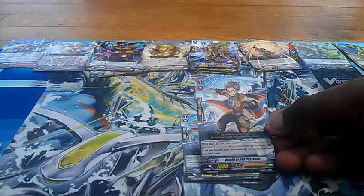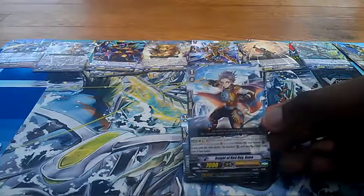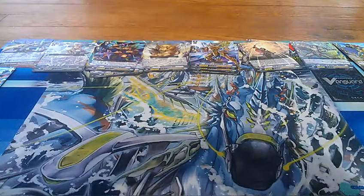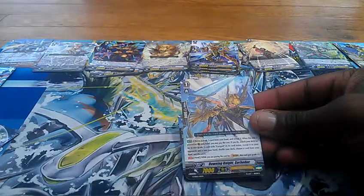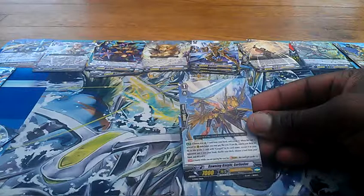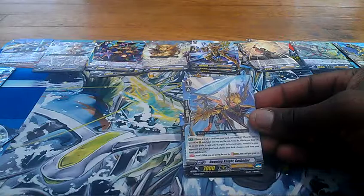Moving on to the Grade 1s. We have four of — it's not a 10K booster, but it's pretty close to one. Grade 1, Night of the Red Day Runa. GB1: when this unit boosts a unit with the Unite ability, the boosted unit gets an extra 2,000 until the end of battle. Pretty cool — got four of those. That's actually really good for a trial deck.